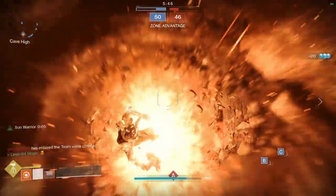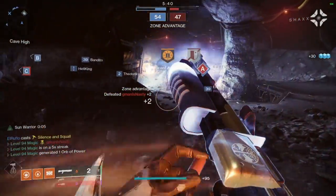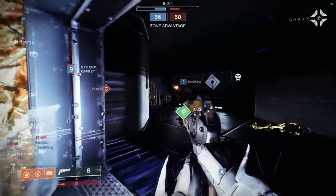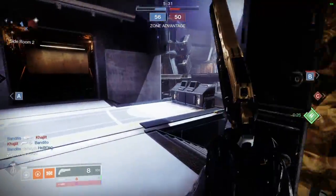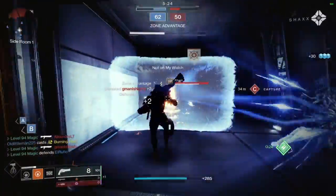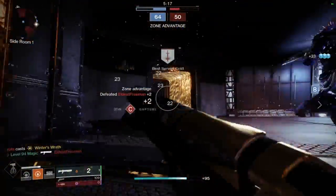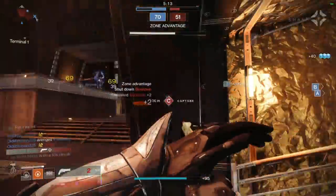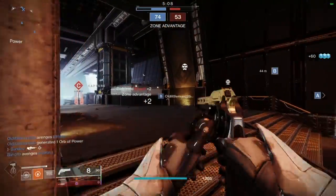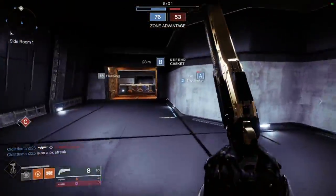That brings us to tip five: never challenge a snipe. Use utility and teammates to flush out a snipe, block vision, or make it so that they have to hit two headshots. I forced both opponents to hit a headshot-body shot combo, which is highly unlikely when I have a mobile hammer super with the ability to get health back after a kill. It's so unlikely that they pull it off that it's worth the risk to convince them to leave the spawn — to flip the spawns so that they're not in the back of the map.